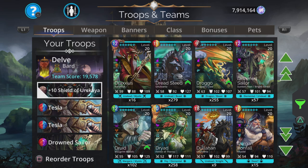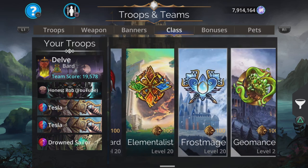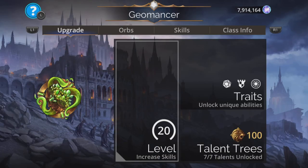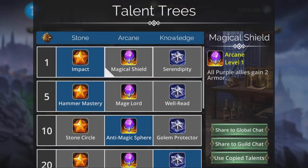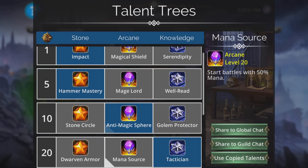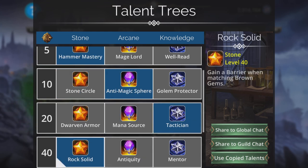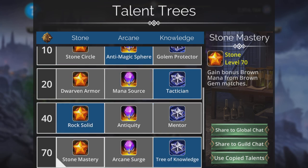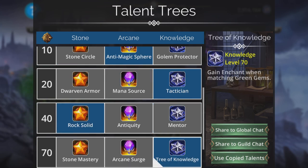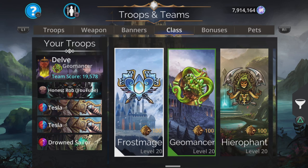Pick a good class — something like Geomancer works really well for this because it's tanky and keeps you safe. You can have traits like: Impact — inflict stun when enemies deal skull damage; Anti-Magic Sphere — reduce damage by 20%; Tactician — gain three magic at the start. You don't need a mana source because you get a 50% start anyway. Rock Solid — gain a barrier when matching brown; Tree of Knowledge — gain enchant when matching green; and Fortitude — immune to stun, poison, disease, and death mark. Really good traits overall.